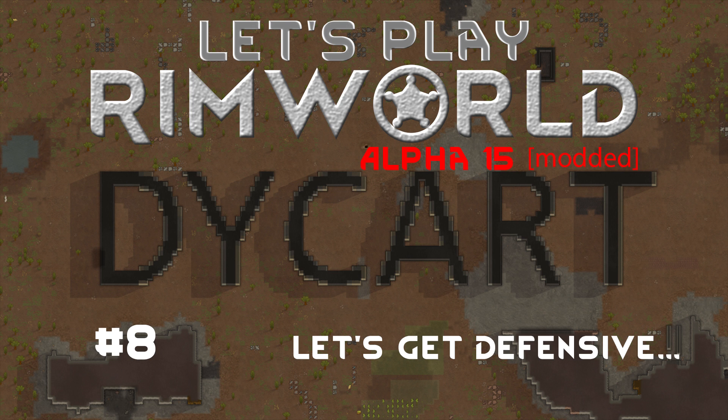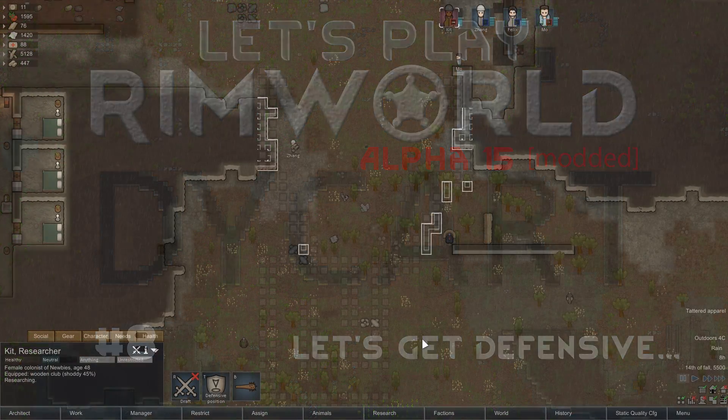Hello everyone, and welcome back. My name is Descartes, and this is episode 8 of my RimWorld Let's Play. In our last episode, we finished planning and began construction of our defense. This episode, we will continue to work on that defense. Please comment and let me know what you'd like to see, and if you notice any improvements I can make. Let's join our colonists, who are hard at work, and see what we can accomplish this episode.